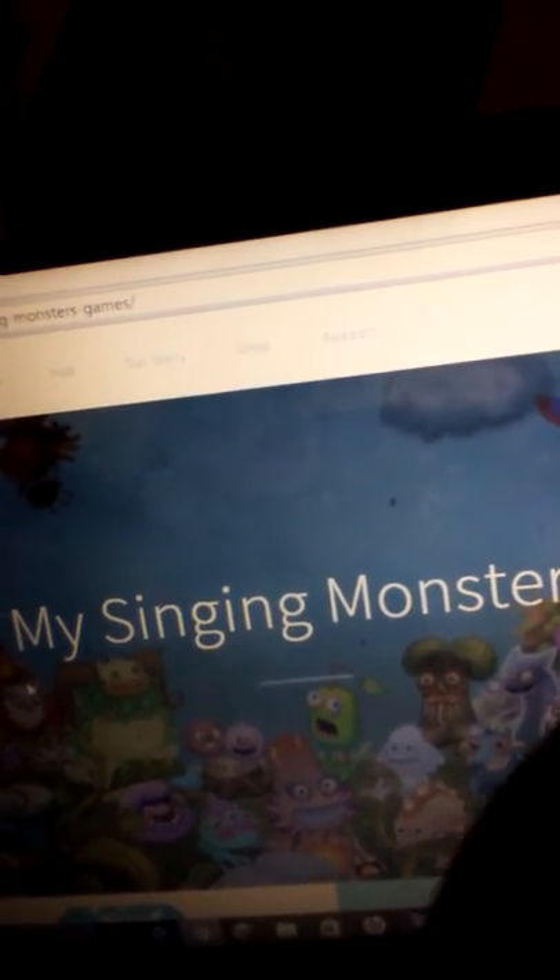What I just discovered today is that they have the adult Thumpys design done for Dawn of Fire, and I'm looking right at it. You can see it right there — the adult Thumpys design. They also have the Clamble design shown in an offer — like those Tapjoy things where it's like, get twice as many diamonds, or buy some things and you'll get three times as much. That's where I saw the adult versions.